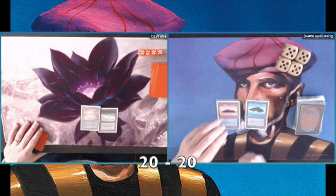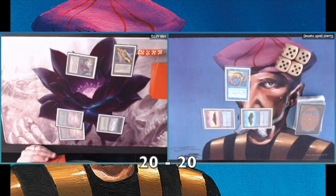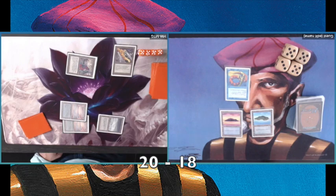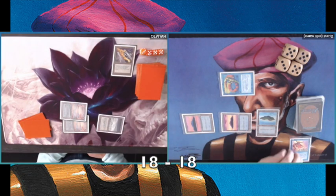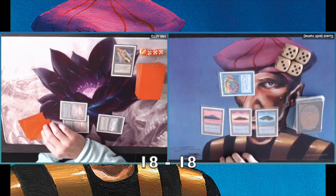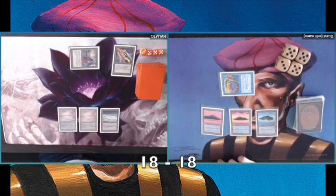There's an Underground Sea and a Tundra on Hank's side. I have my second Island and play Lord of Atlantis turn two — very happy about that, no counterspell in sight. There's a Black Vise on the table, followed by a Time Vault. Taking some damage, going to 18. Not too worried about the Black Vise yet, but the Time Vault is very worrying. I play a Boomerang, then change my mind — and Hank was nice enough to allow me to take back my play.